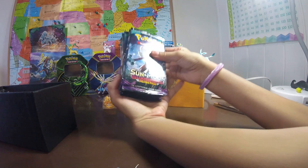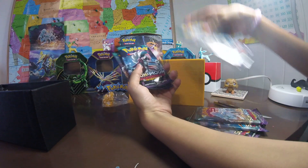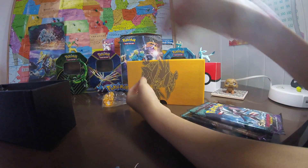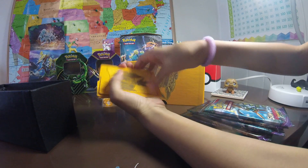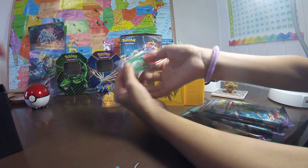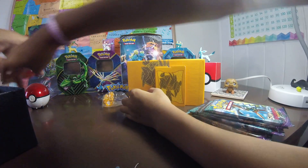We got Sun and Moon Guardians Rising packs - we got Lichen Rock number one, Tapu Koko, Alolan Ninetales, and Kommo-o in a row. We got all the packs in a row, then Lichen Rock and another Alolan Ninetales, then two more and another Tapu Koko. We got dividers for the box, and we got energy cards - Fire and Poison - 45 useless energy. Here's the code card.